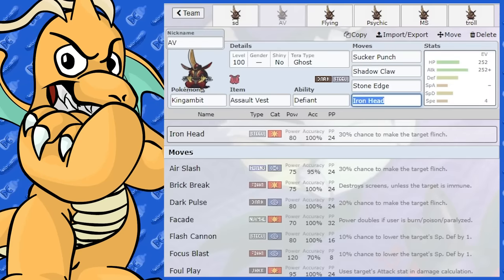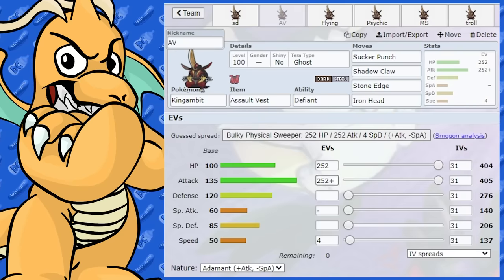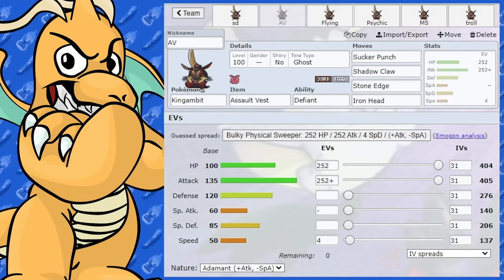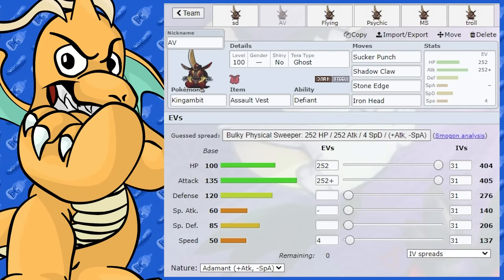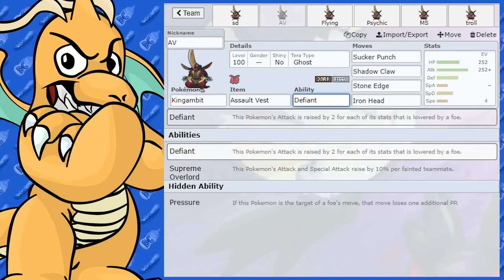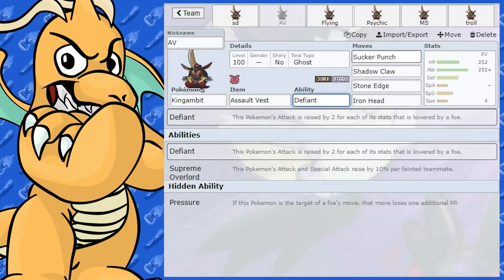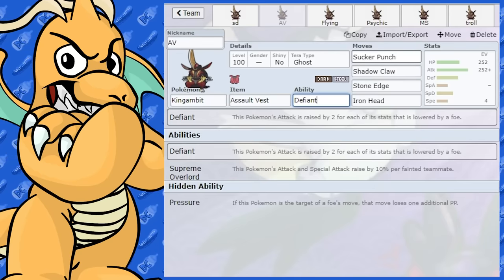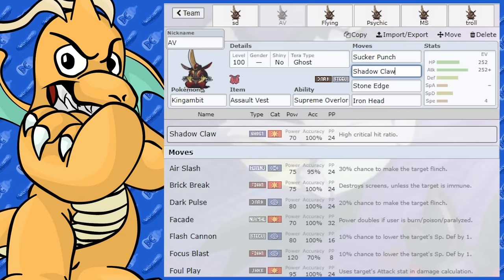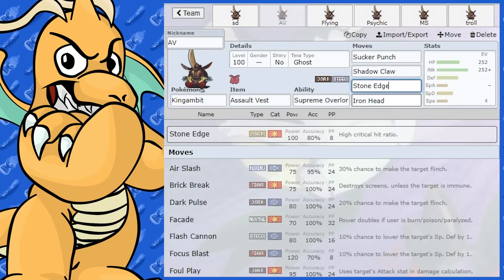This is a pretty cool set — we've got Assault Vest here. I've run this set and it works very, very well. When you add that extra layer of Assault Vest onto its Special Defense, it becomes an absolute beast all around and can take lots and lots of hits. You could definitely swap between Defiant and Supreme Overlord depending on what you've got on your team, but Supreme Overlord's such a good ability — getting that nice 10% boost for each fainted teammate. On this set I've got Assault Vest, Shadow Claw, Stone Edge, and Iron Head.